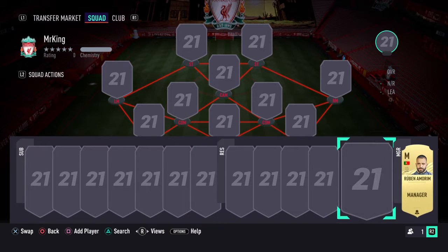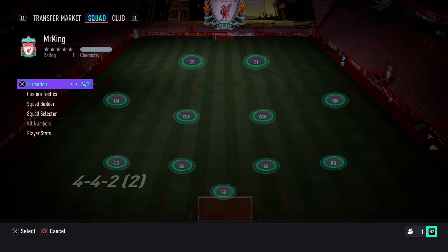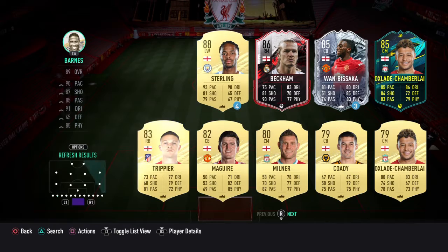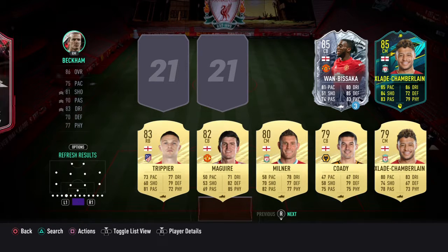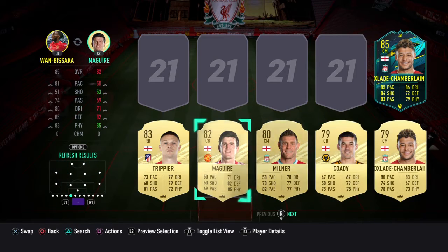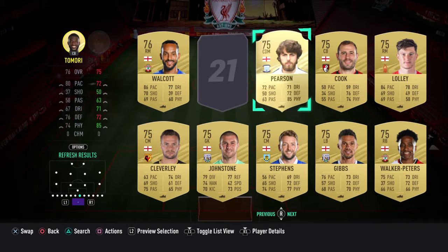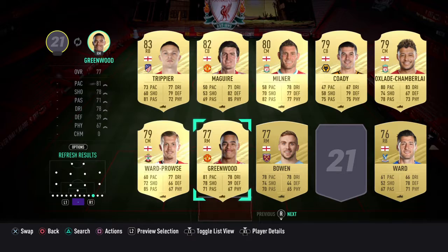Today we're gonna do a bit of gameplay and I'm gonna build the England squad. I've just completed the other one. So the England squad - I've got Bond, Sterling, Beckham, Wan-Bissaka, and I completed Oxlade-Chamberlain. I had to complete him. Maguire - I don't want Maguire at center back, have you seen his speed? 50 speed! Watkins is there as well, I really like Watkins.